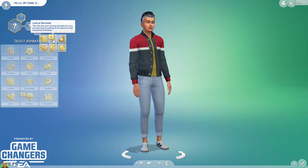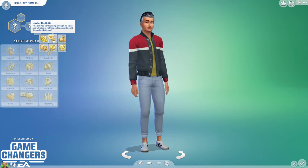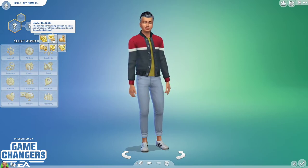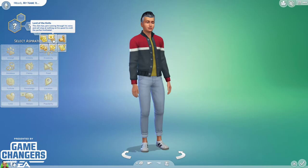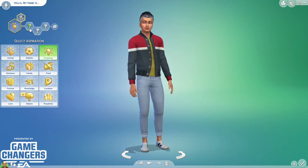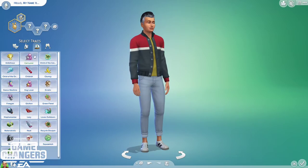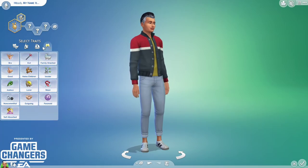Whoa — we even got a lifetime wish! This is actually kind of sick for what a stuff pack usually gives us. I'm really impressed as of now. I heard it was a hit or miss from other content creators — I saw a lot of people make funny titles. But that's interesting: the Sim has yarn running through their veins and will stop at nothing on their quest to craft. I'm assuming no new skills, but maybe they're going a little wild here.